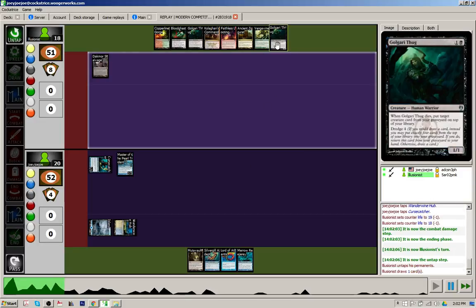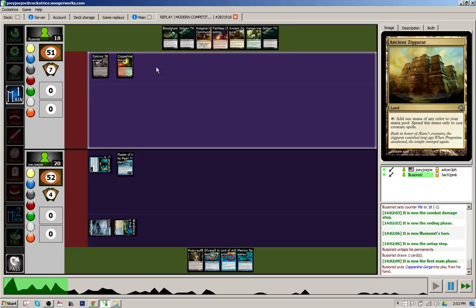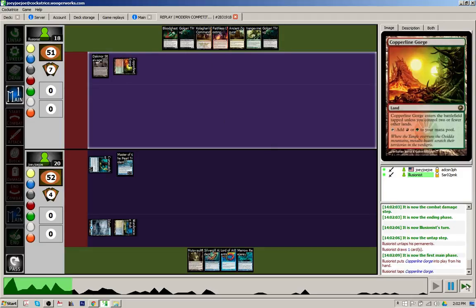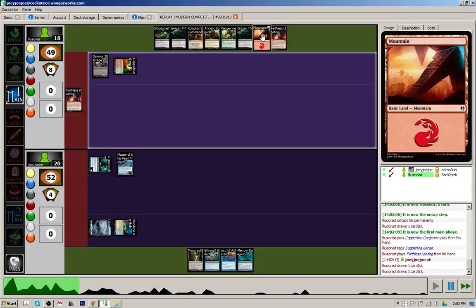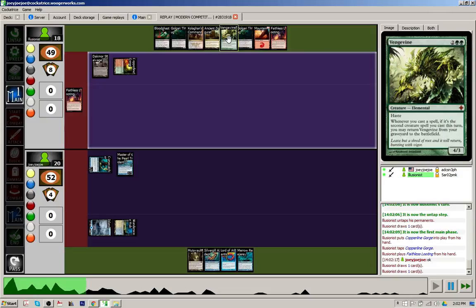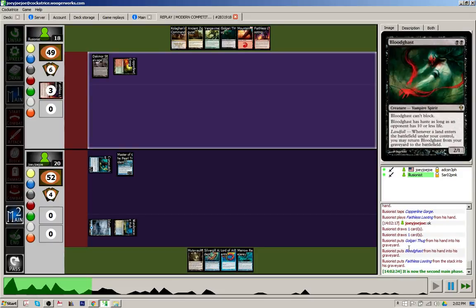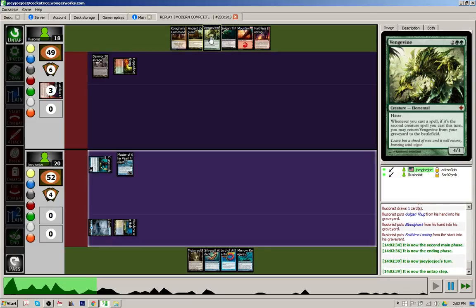The opponent goes down to 18. He probably wanted to hit a land but draws a Golgari Thug, plays his fast land Copperline Gorge, and chooses to go with Faithless Looting to get his dredge plan going. He draws into a land, which was pretty good, and another Faithless Looting. He chooses to discard Golgari Thug and Bloodghast rather than Vengevine — I guess he's not going to be able to play out 2 creatures any time soon to get Vengevine back from the graveyard.